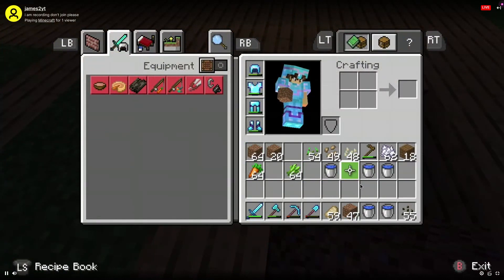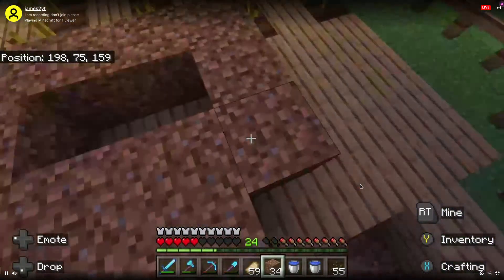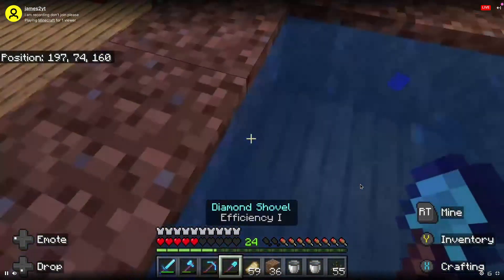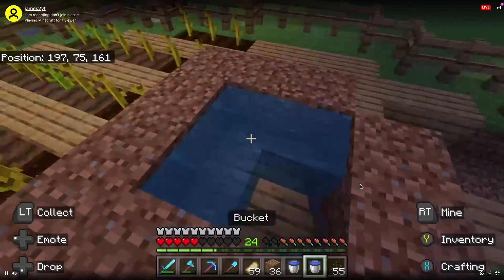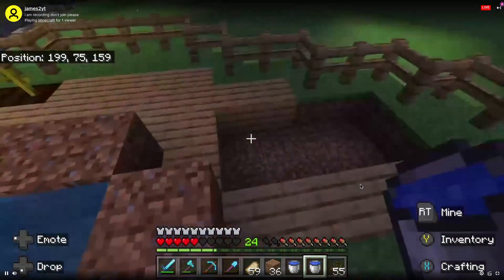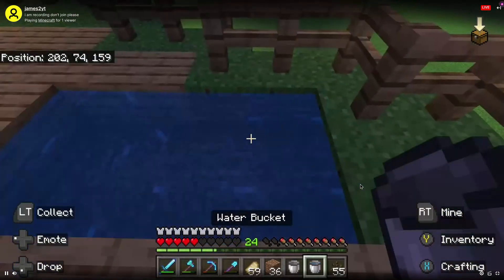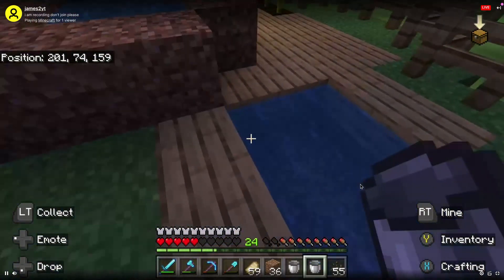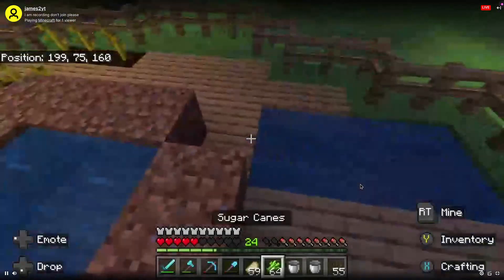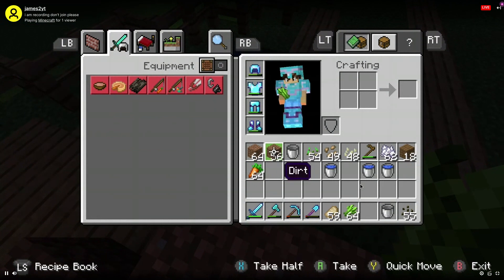It's like an infinite water source. I've made one of these before — you need to make a container like this, and then you have yourself an infinite water source. Tip of the day! I'm just going to quickly fill that up so I can place down my sugar cane. Actually, this might be one block high, not two.